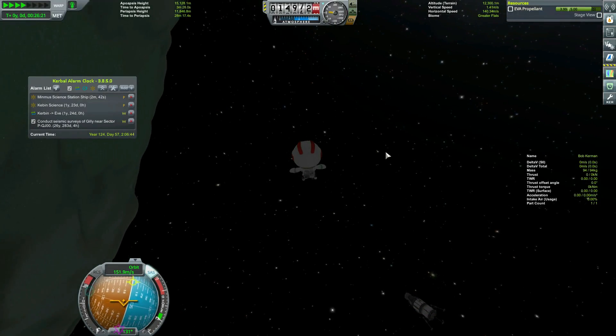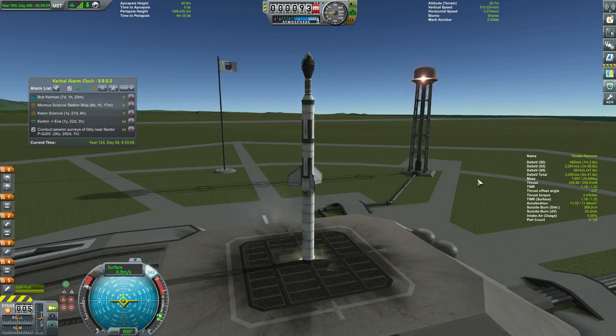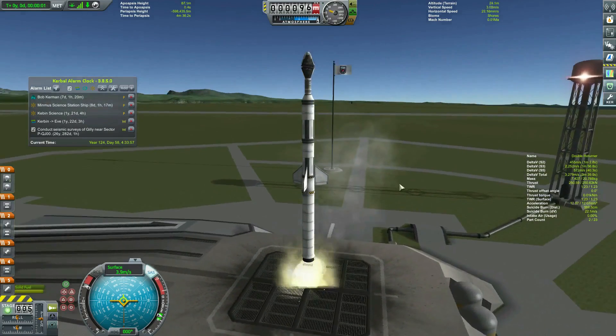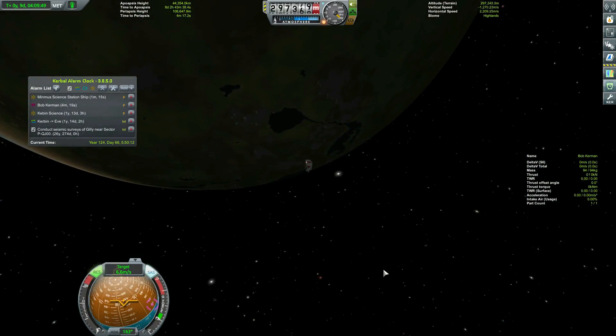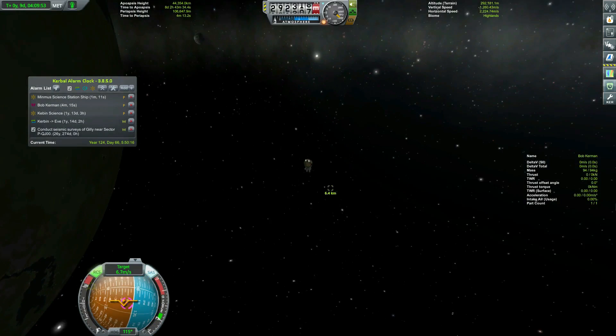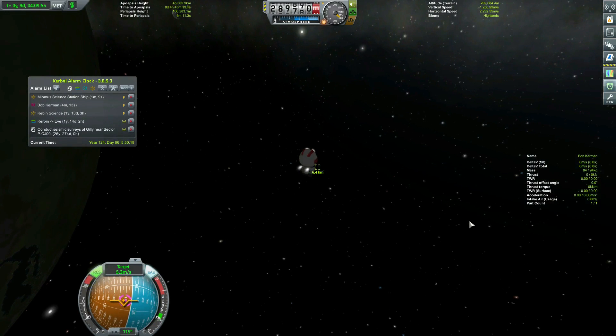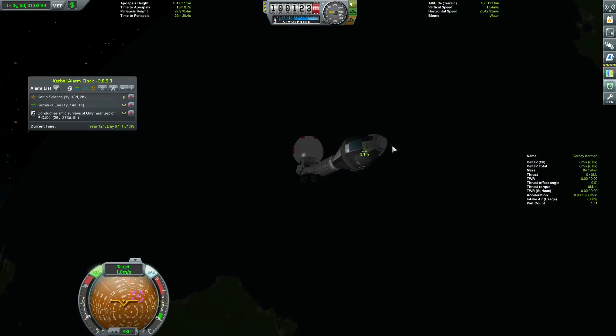You can't time warp with a kerbal on a ladder, so Bob had to hop off multiple times along the way and get back to the ship whenever a burn was needed. While they were on their way back I launched a simple two-kerbal returner ship. The hardest rendezvous for Bob was in the eccentric Minmus return Kerbin orbit, but thanks to Kerbal Alarm Clock and the stock encounter markers I was able to do it. Having a navball up when a kerbal is on EVA is a huge boon.